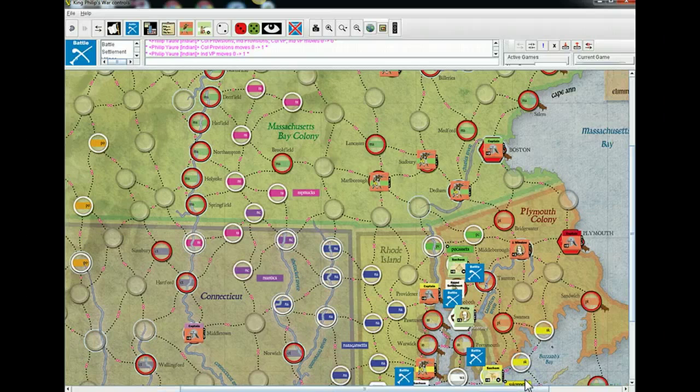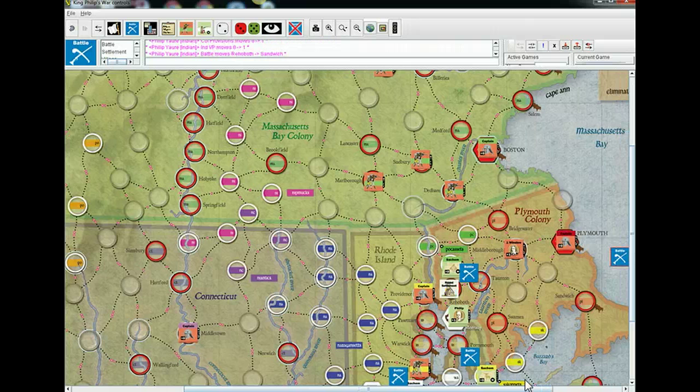I have the option to advance because I razed the settlement, but I will not advance. I'll put the battle markers in Cape Cod Bay — easier to track. For my second battle, I'll be attacking with the Pocassets into Taunton. I've got four — two full strength attacking a settlement — so it's going to be four to one. I'll roll the result.